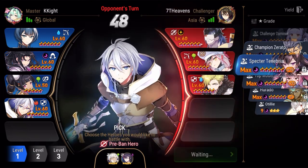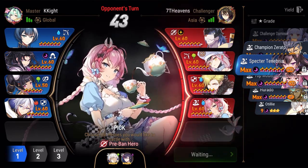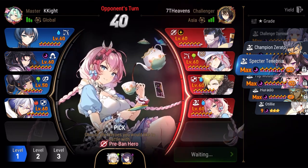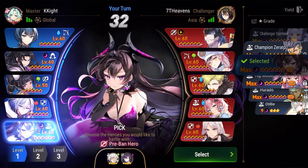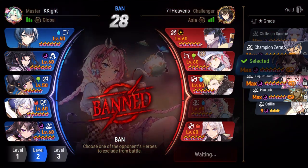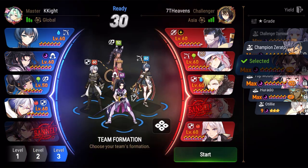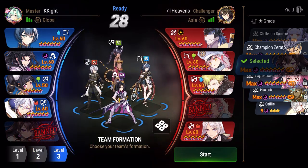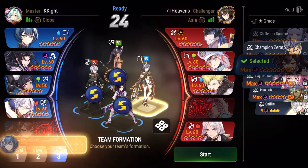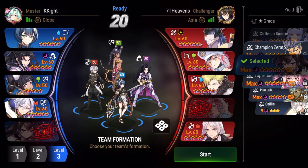Last pick is going to be a DPS — oh, Fairy Tale. Fairy Tale is also very good against my team at the moment, so I have to ban Fairy Tale. Yeah, I need to ban Fairy Tale.